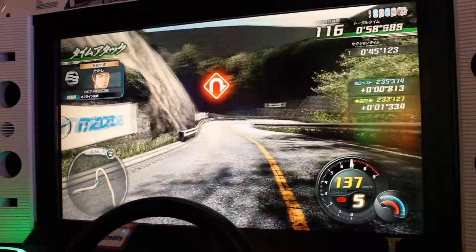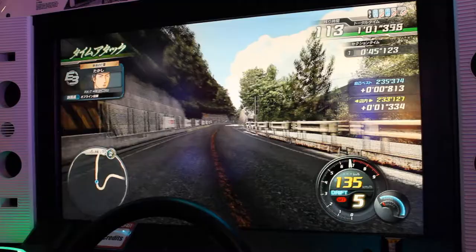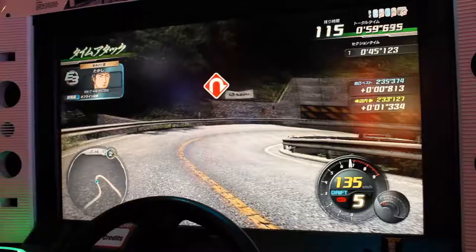On the incoming hairpin, lock the wheel left to clear the first portion, then brake cancel 3 times, lock the wheel right, and gas off to clear the subsequent hairpin. For this hairpin and the rest of the high speed hairpins in Akagi, 6th speed users can benefit from entering in 5th gear and exiting in 6th.